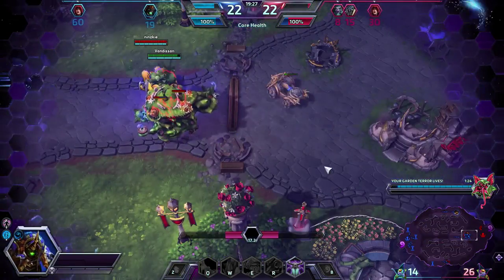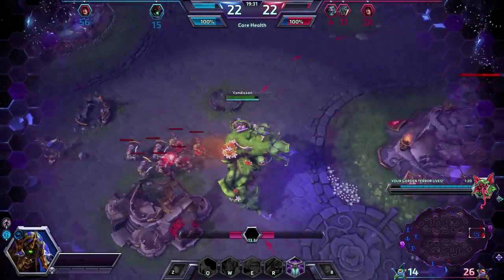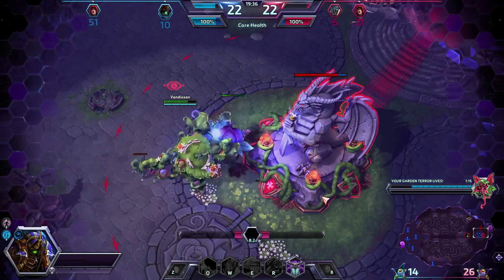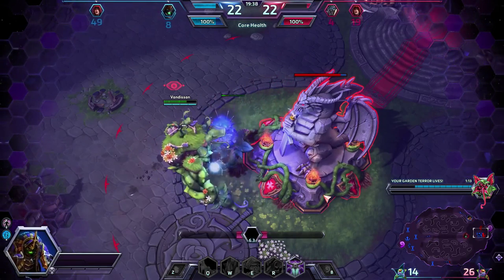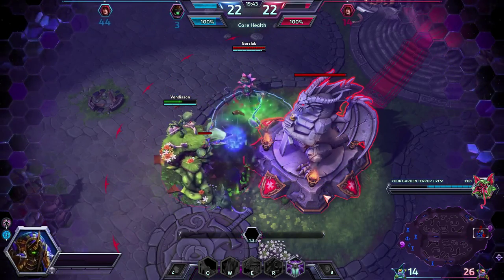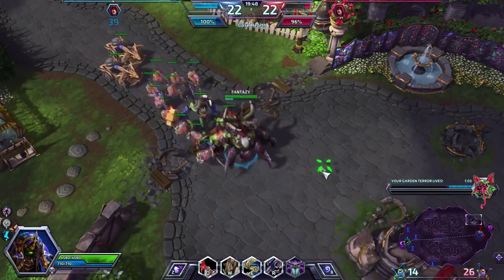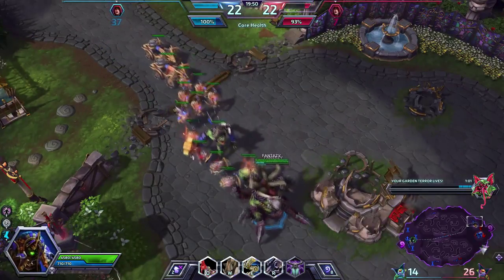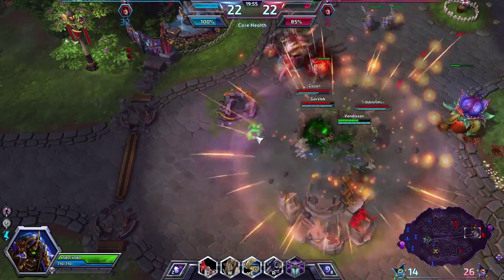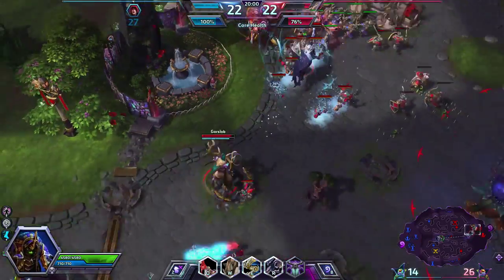The enemy team is coming back up now. The enemy Anub'arak is up, taking on our Terror. The Seed does some slight damage to it. All our minions are converging on the location, which is good. Azmodan up top. Our Terror is now going to try to get away — he might not die. Azmodan might though.